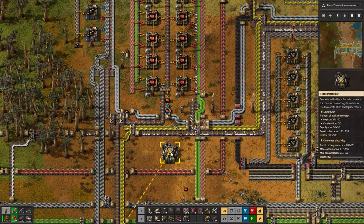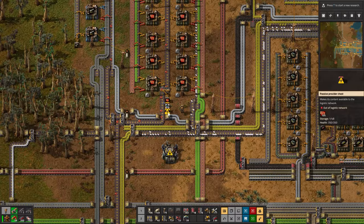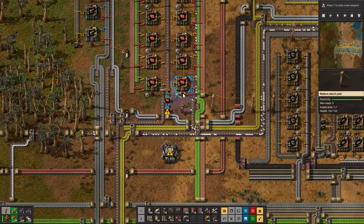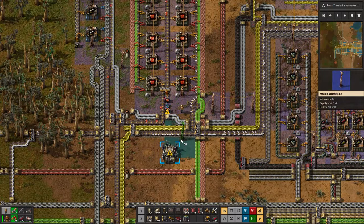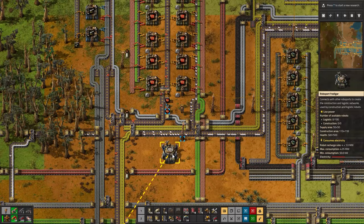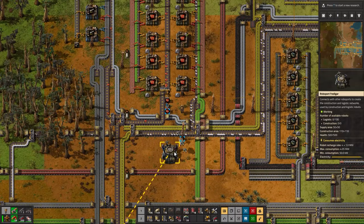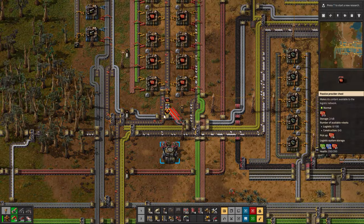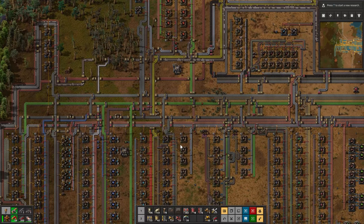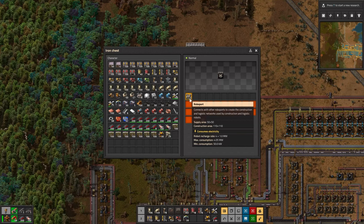Wait — this robo port doesn't have power but bots were still coming up here. How does that work if it's out of the logistic network? That's really confusing. One says 'recharging after power outage' and another says 'low power.' Now they're coming in droves. I'm not sure what that was about — it was really weird. Anyway, I can't really do what I wanted with the robo ports if they're not producing fast enough unless I craft by hand, which I was trying to avoid.